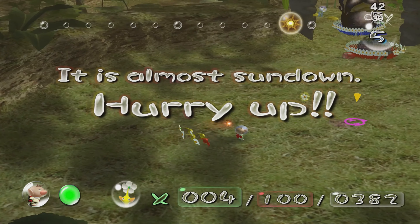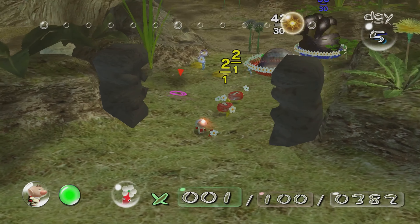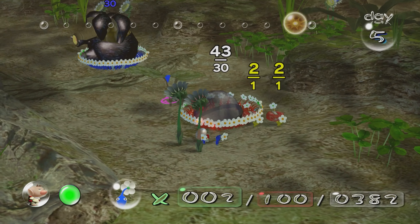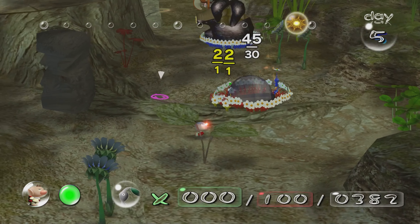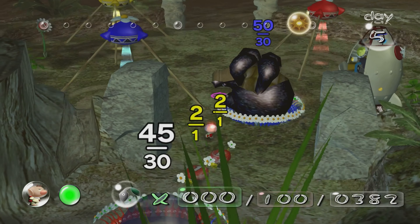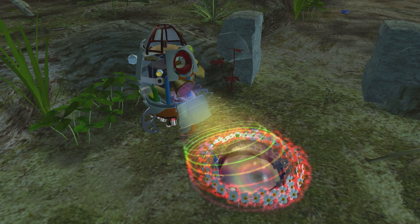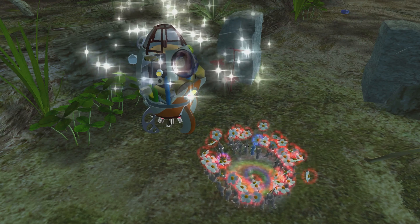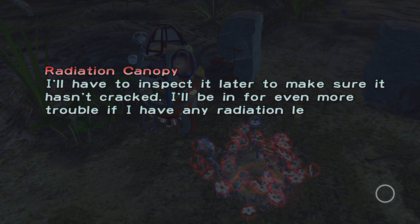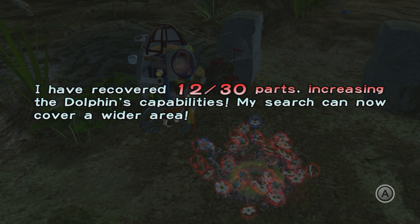The way pikmin decide which color gets the prize is whatever the biggest number carrying it back is. For example, if you're carrying a 10-pellet with six yellow pikmin and four red pikmin, they'll take it to the yellow onion. Radiation canopy delivered — I'll have to inspect it later to make sure it hasn't cracked. I have recovered 12 out of 30 parts, increasing the Dolphin's capabilities. My search can now cover a wider area.